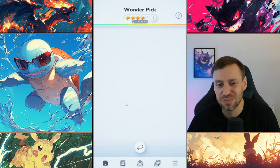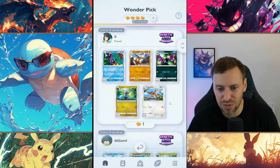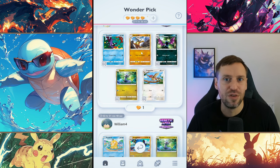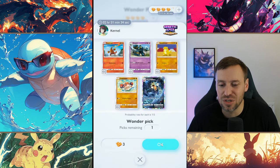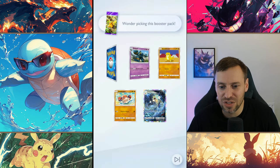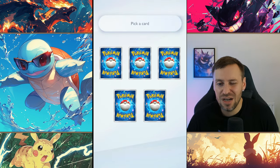Let's see if there's anything else worth grabbing. Marowak EX is broken — that is one of the strongest cards. And there's Gyarados which just looks so sick. I don't really need it but I just want it for the account. Let's not go top-left corner for a change — let's go for the middle.